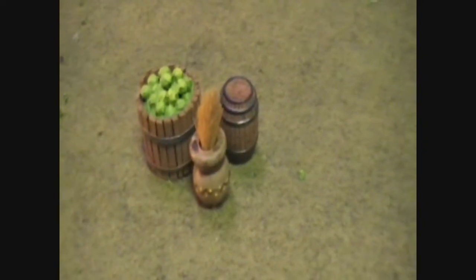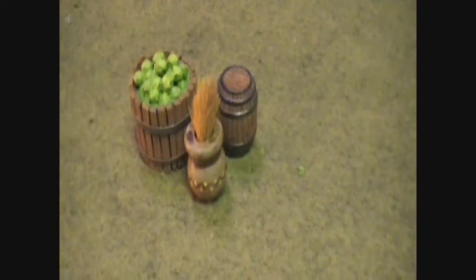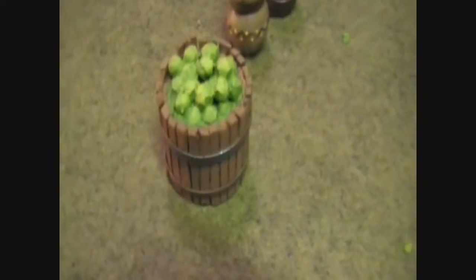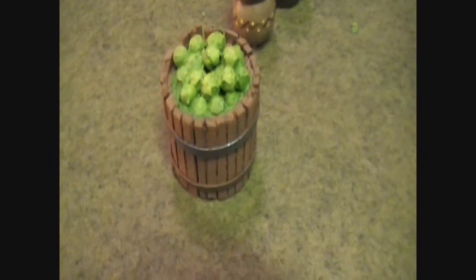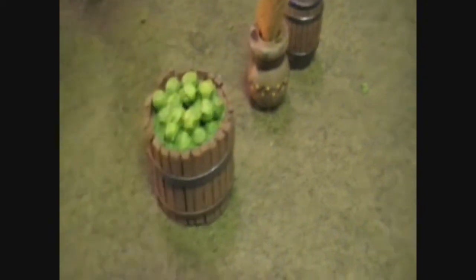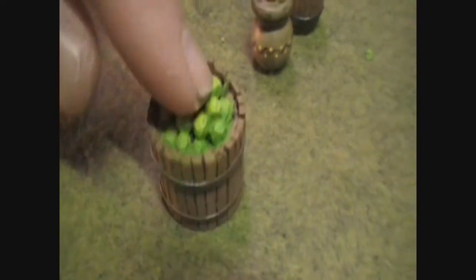Now let's talk about these three items that are really easy to make. We're going to talk about the most difficult to construct first, and when I say most difficult, it's not hard, so it's all relative. This fruit basket was a lot of fun to put together. The idea is you've got some big fruit basket you can put as part of a market piece of terrain, or just next to a house or something. I wouldn't count this as cover because I would think most bullets could shoot through this, so I would give it concealment because it obscures the target.